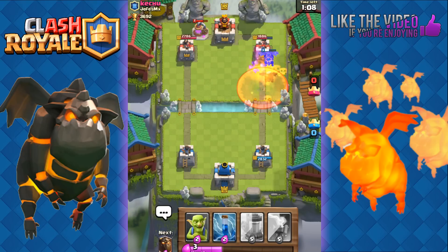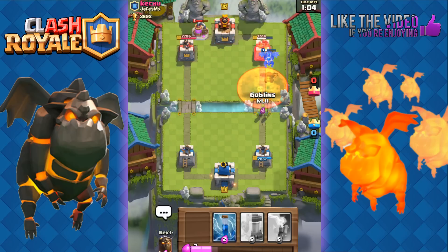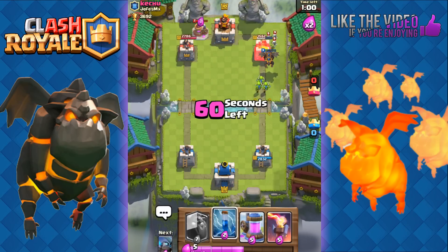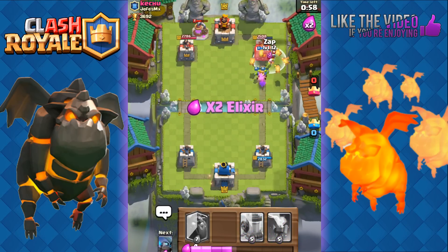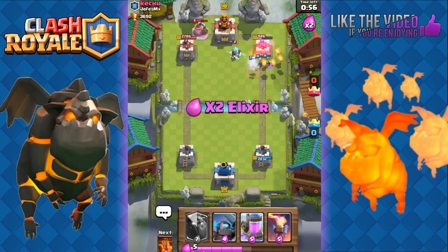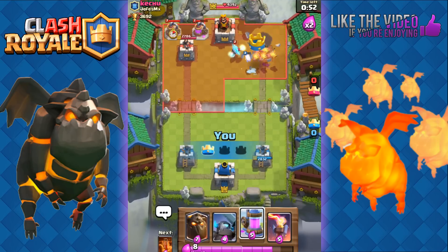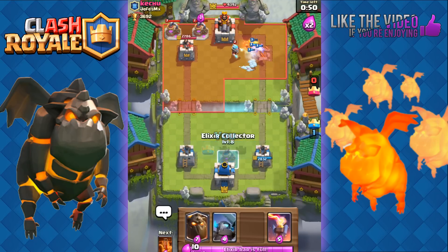He used the Poison spell — nice — took out his Ice Wizard before the Poison was able to take out my Minions. Once that Poison wears off I'm going to send out Goblins. He's got some Skeletons and he used Zap early there — a bit of a fail on his part — as my pups are going to quickly take his tower.